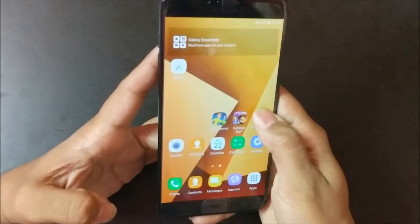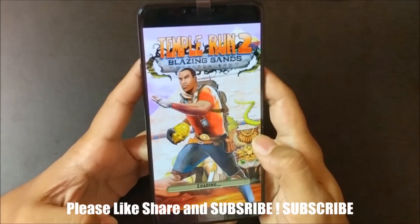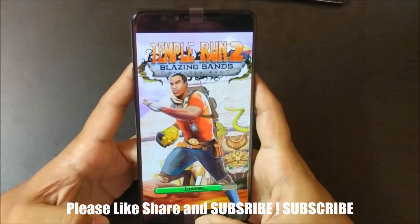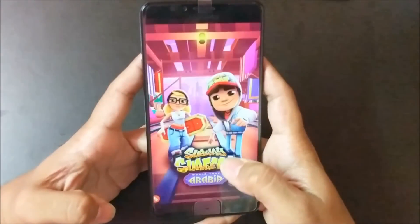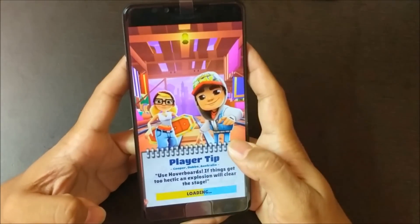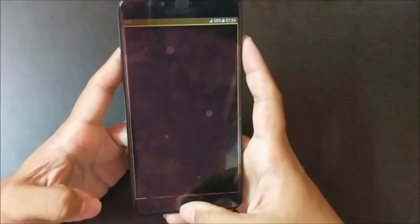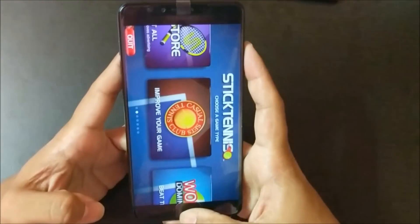We're almost done — three games remaining. This looks a little slower compared to the OnePlus 3T. Worth noting: the home button on the OnePlus 3T plays a vital role in this speed test. On the C9 Pro you have to press it down firmly, whereas on the 3T you just touch it. That difference could play a major role, so we'll give a couple of seconds' allowance to the C9 Pro.